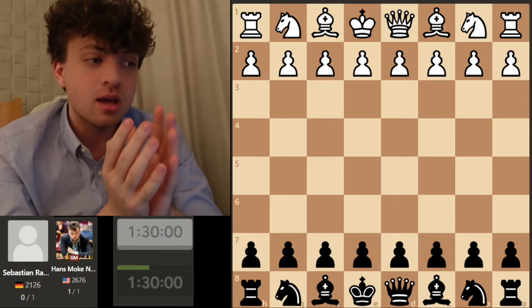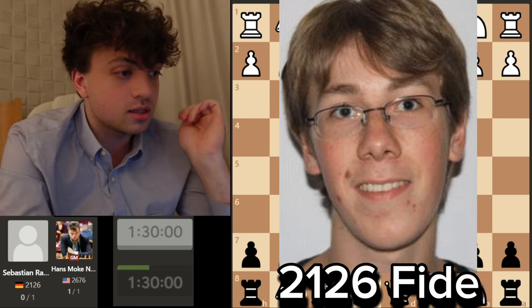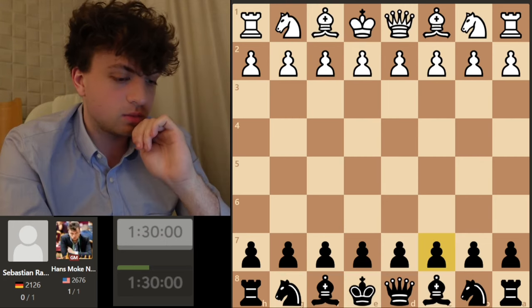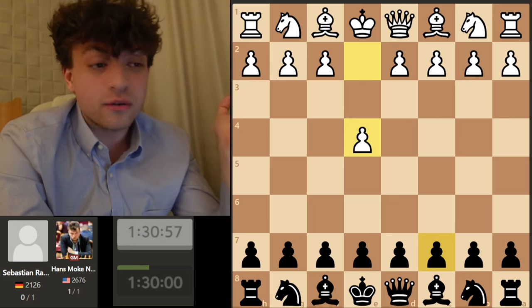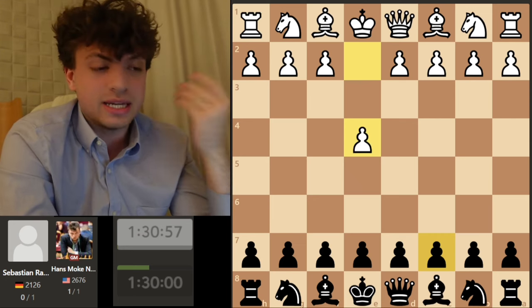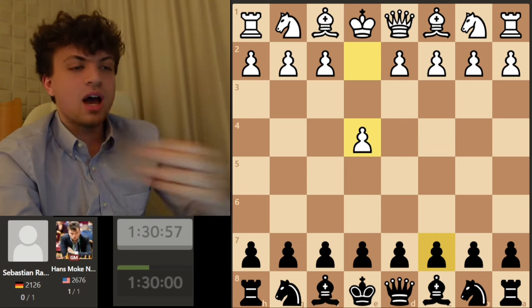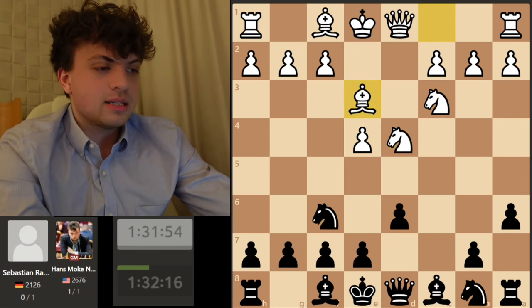I started this tournament with the black pieces against Sebastian Ram, a player rated 2126. He started out with e4. This was the first game — the pairings went out only maybe 30 minutes before the start of the game, so I didn't have much time to prepare. I played the Najdorf. His last game in the Najdorf was with bishop b3, but it was in 2016.